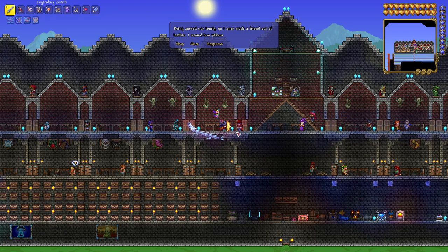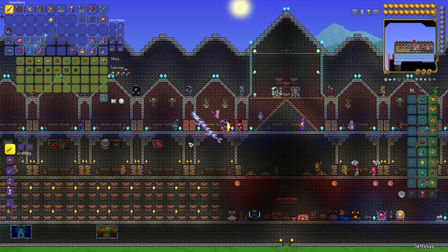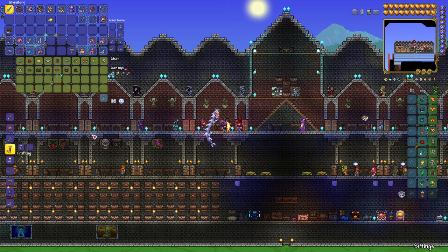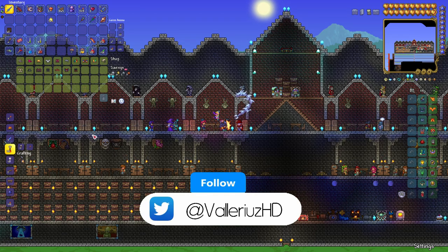How do you get the Clothier? First off you need to kill the Skeletron boss, and after that you need a vacant house that is 9 wide and 7 high. The Clothier is a merchant that sells a lot of vanity items depending on where you're at in the game and if it's blood moon or not. Also if you equip a Clothier voodoo doll, that allows a player to attack the Clothier and kill it, and it will spawn the Skeletron boss.